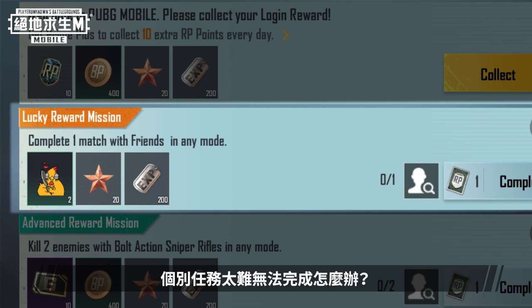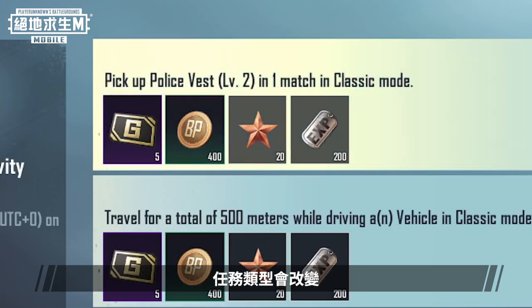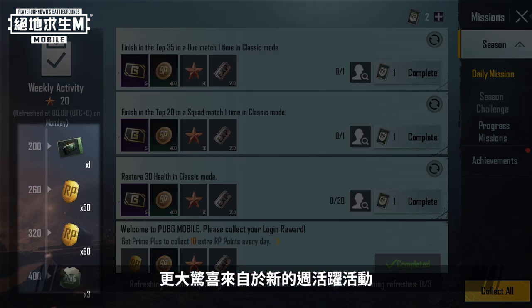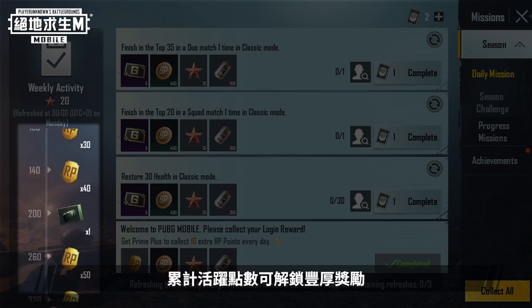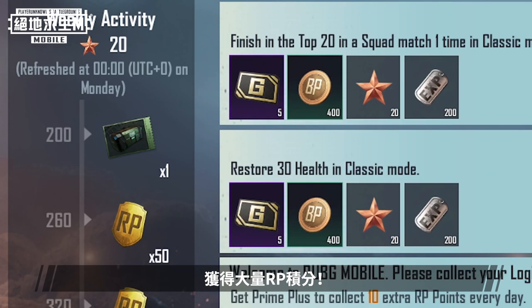If you have trouble completing individual missions due to their difficulty, fret not — you can refresh missions up to three times a day. The mission rarity will change, but the rewards will not. The bigger surprise comes in the form of new weekly activity rewards: earn activity by completing daily missions, then unlock amazing rewards after reaching activity milestones and get tons of RP points.